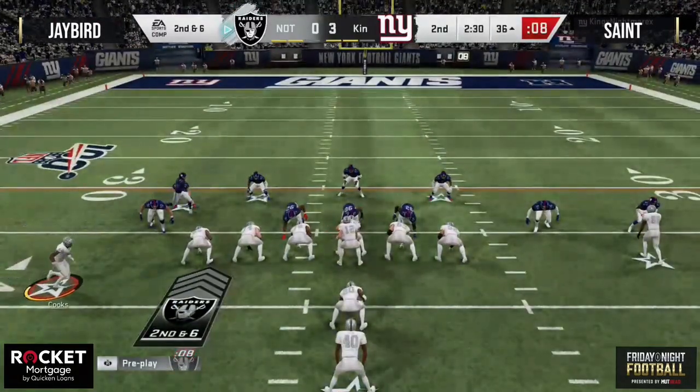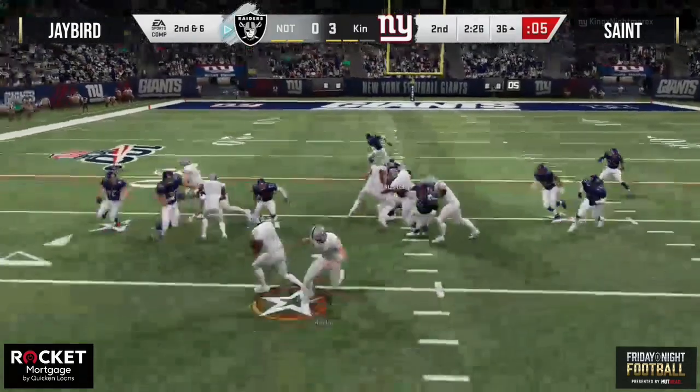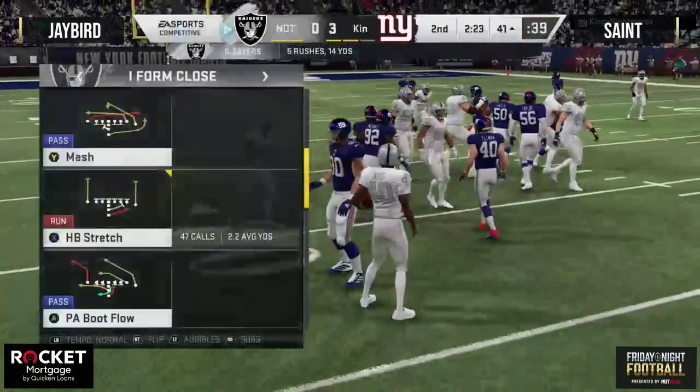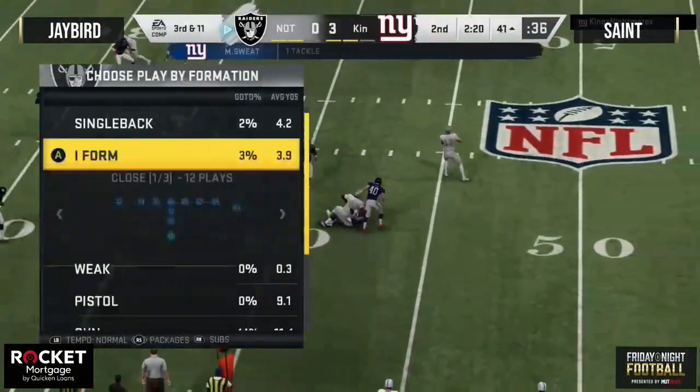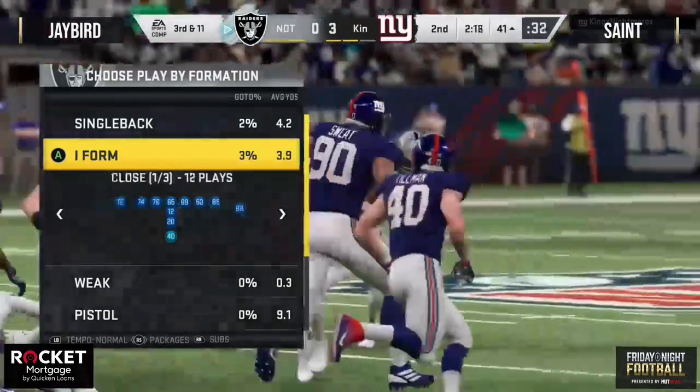He brings Cooks in motion from the left side over to the right side and runs the stretch to the left side — there were a lot of blue jerseys over there. Gale Sayers with nowhere to go. Third and eleven. Great stretch defense right there — that has been a very meta defense since Joke brought it to the community.